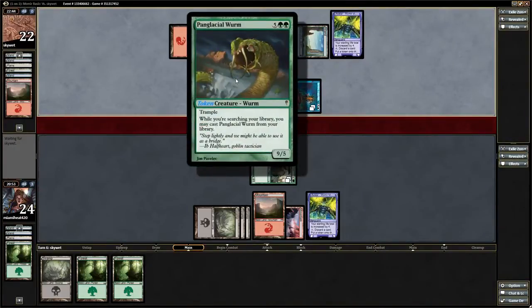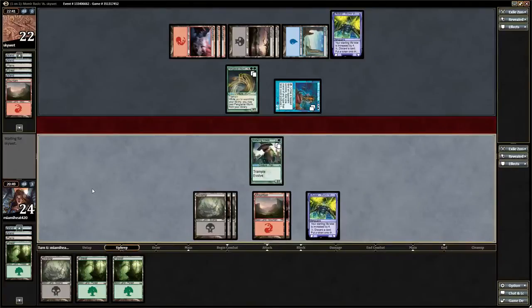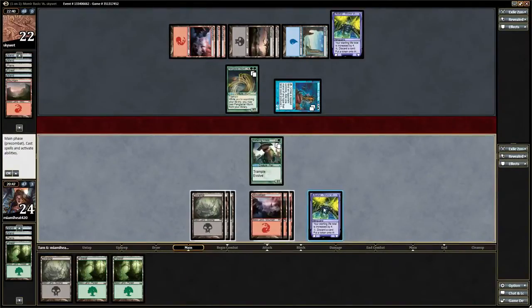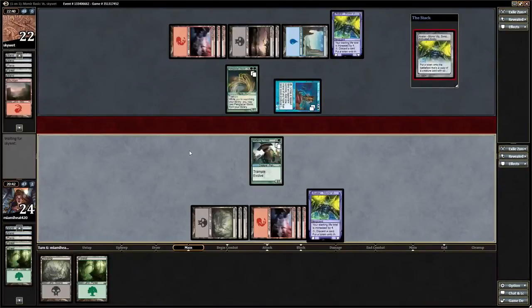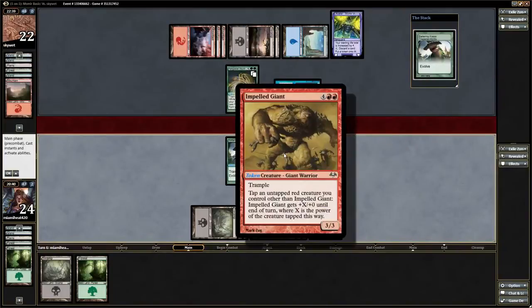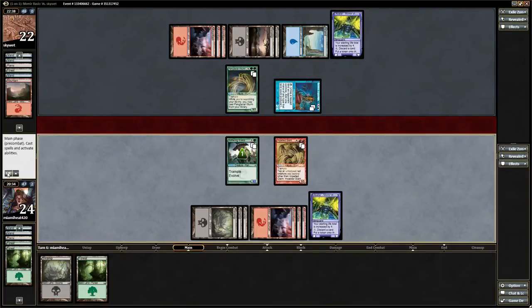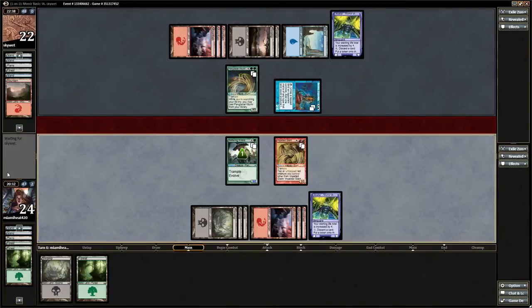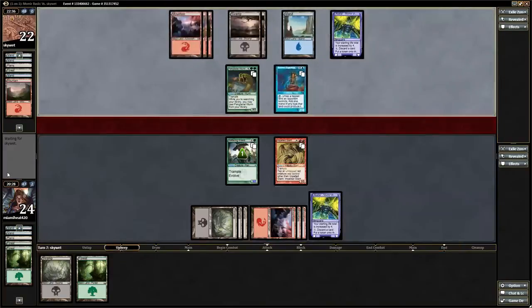Palangay Shore Wyrm with trample — okay, so hopefully we get something that can block that next turn. A 9 damage a turn is not a clock I would like to be on. So hopefully we get a Titan — Titan is the best 6-drop you can get. It has trample, tap an untapped tree you control. I can just double block, which I will do if he attacks.